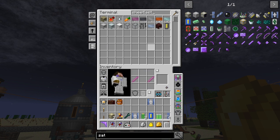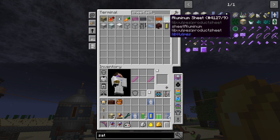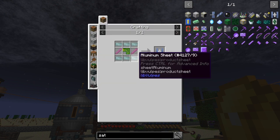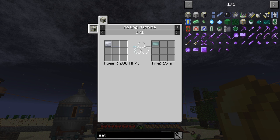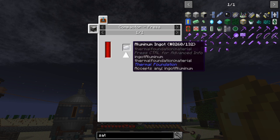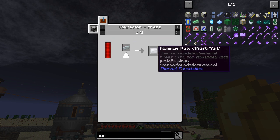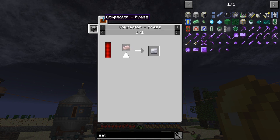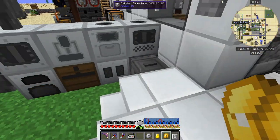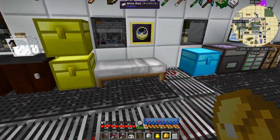I've got some crafting recipes here. For aluminium sheets the recipe is very straightforward — the same as titanium sheets. You put an aluminium plate through the rolling machine and get an aluminium sheet. The plate is just an ingot which NEI says can only go through the compactor, but that's not true at all — that recipe seems to be missing from NEI.